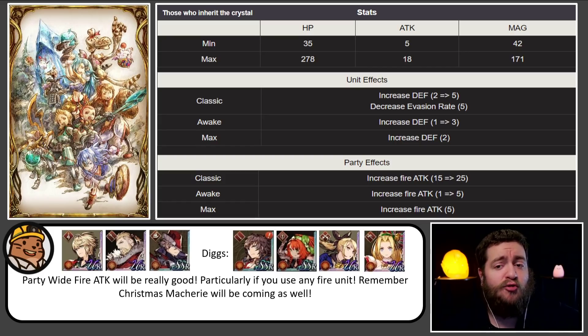Now, for those who inherit the crystal, this card — if you want to max it, you need to know what you're planning for in the future. This card is very particular. It increases single unit defense up plus 10, evasion minus 5, and it gives a party wide fire attack up plus 35. This is very similar to the Tetrasilphid card, where Tetrasilphid just for Lucia was extremely powerful. So there were many people who ran the Tetrasilphid card literally just for Lucia. I imagine if you are someone who utilizes fire composition quite regularly, or you think you will in the future, this card is absolutely critical for you.